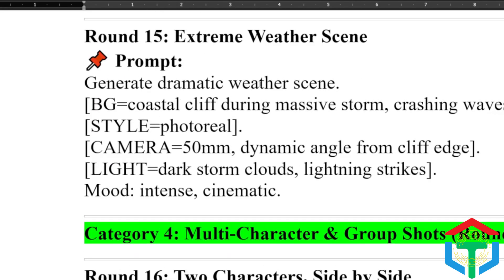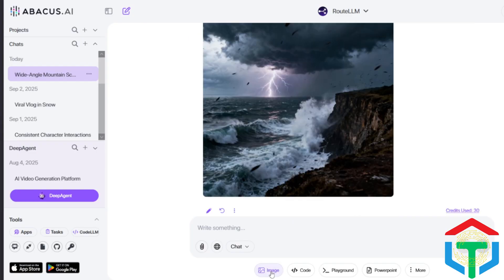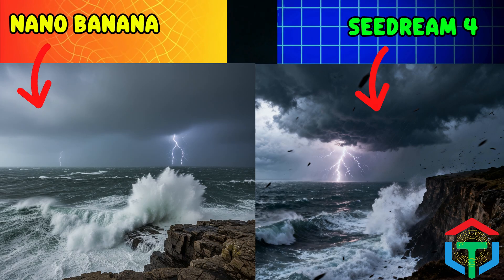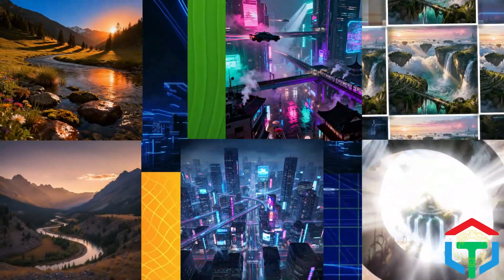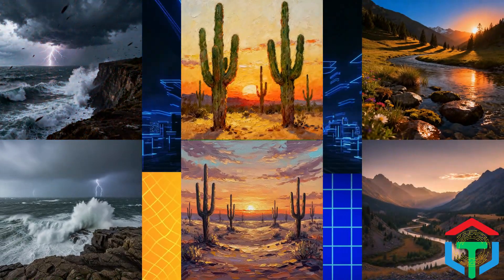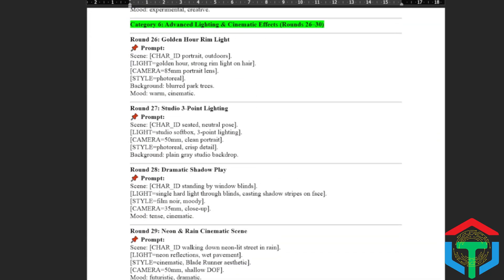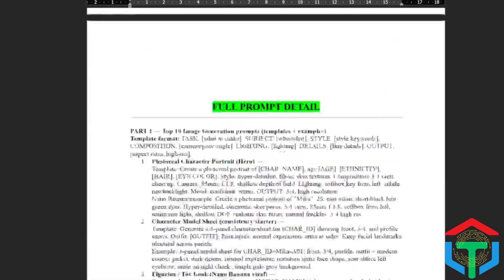Final test in this category: weather environments — let's push realism with extreme weather. Seedream's detail in the storm and water spray is outstanding. Nano Banana makes it look like a Hollywood disaster film shot. Which one captures the storm best? And that wraps up Category 3: environments and landscapes. This shows how powerful these AI models are at not just editing, but world-building. At the end of all 30 rounds, you'll get my Master Photoshop Prompt Pack for free, so you can create cinematic worlds just like this.